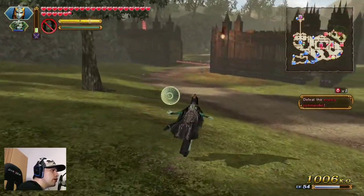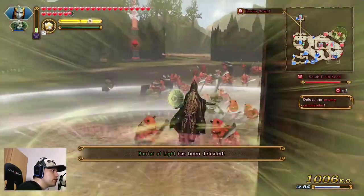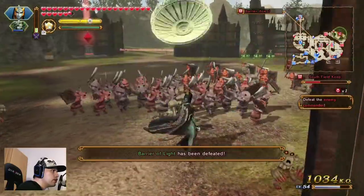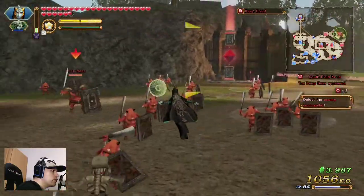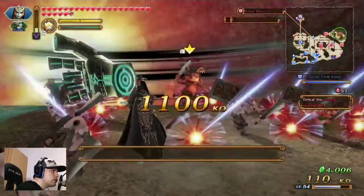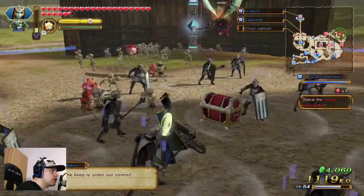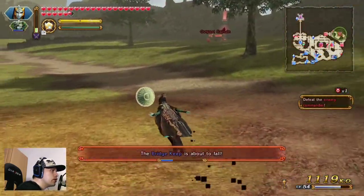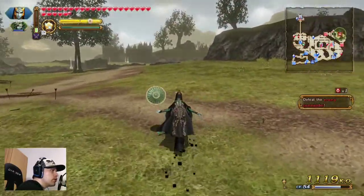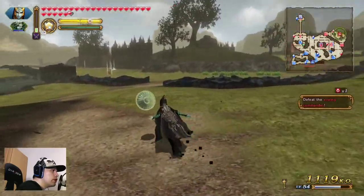So when we are getting an A rank here, it's no problem for us — get the area under control. Where is the boss? Here! Another chest — I think that is the boss key, nice. Now we are needing 500 more enemies defeated and then we are set here.